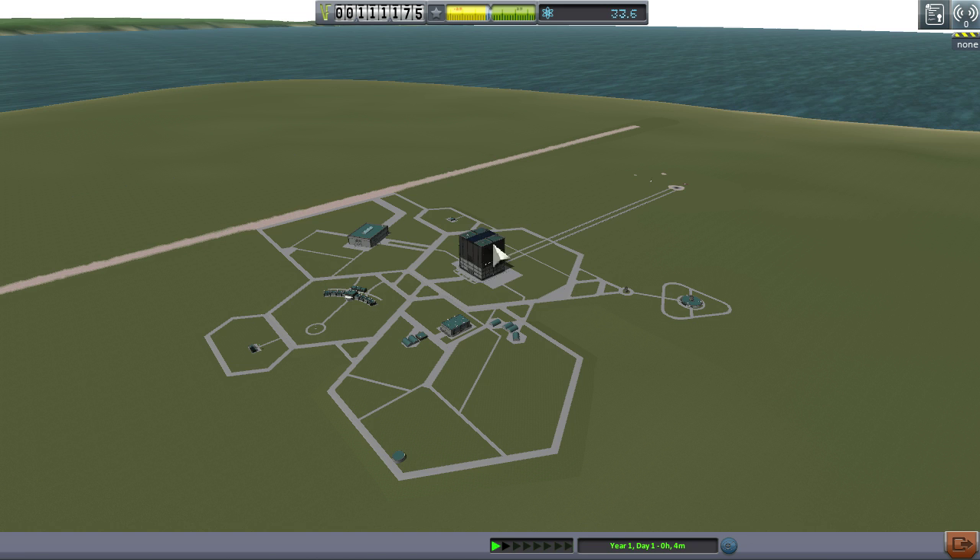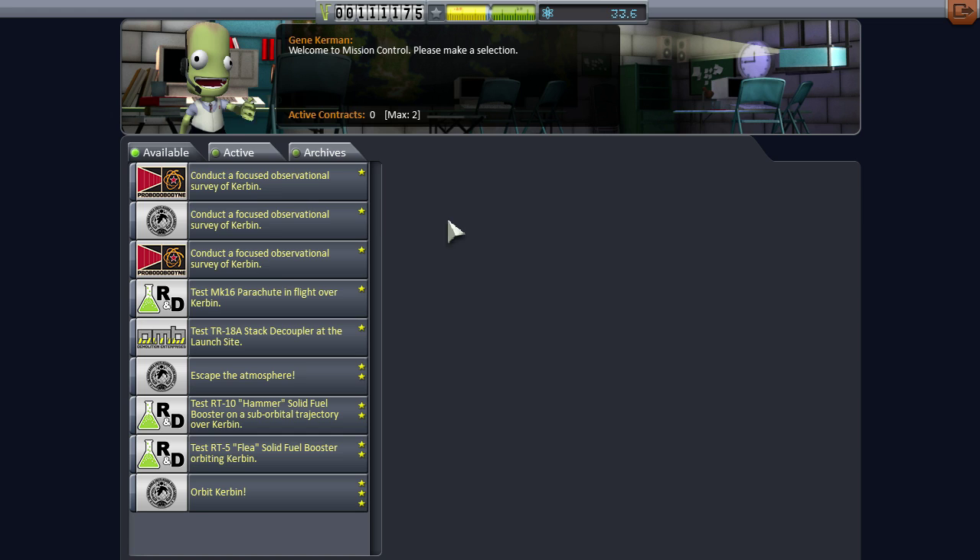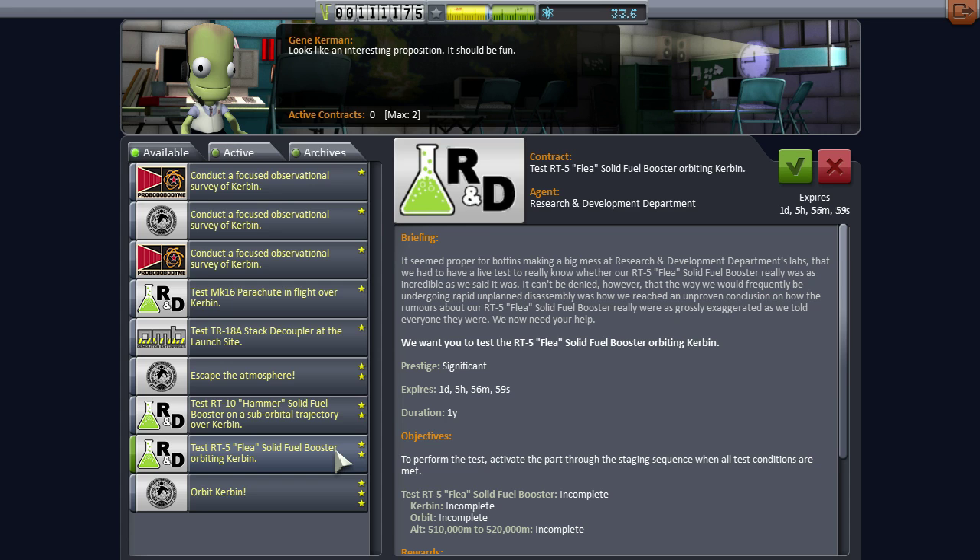So now that we've launched our first vessel, we have unlocked more contracts. Test the Flea solid fuel booster orbiting Kerbin — don't know how I feel about doing that one just yet. I can test the decoupler at the launch site, so let's do that one.